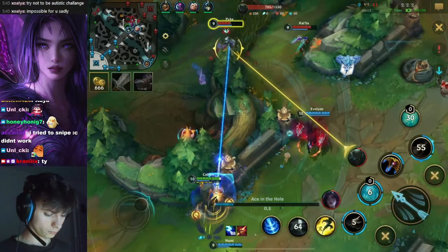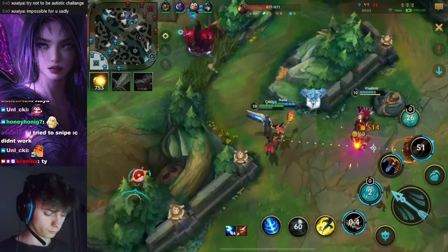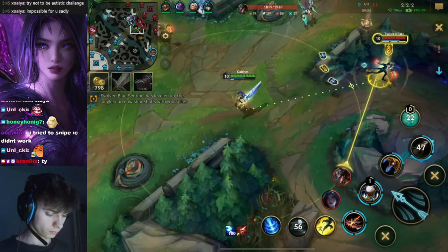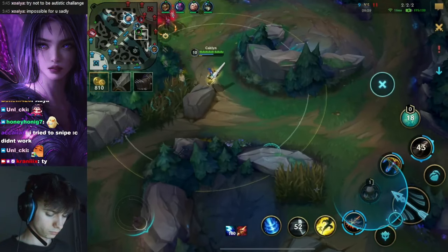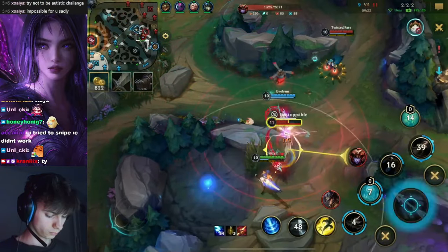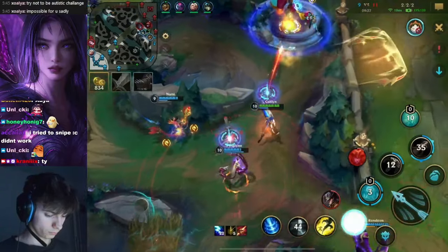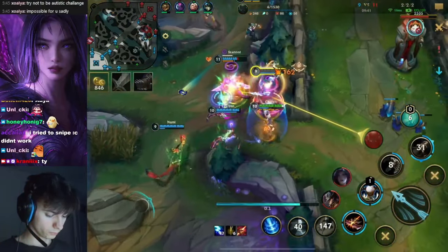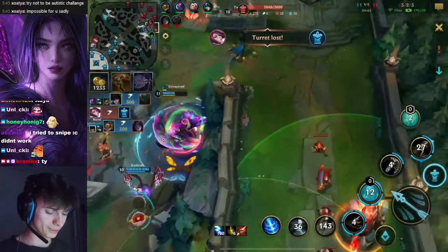Nice hook by the Pyke but doesn't accomplish anything — guy is too tanky as well. Evelynn on the hunt here and we're just playing the safest mode ever possible. Enemy team has a lot of chase-down potential, sadly the execute damage didn't come through. Pyke now coming forward, Protobelt forward as well. But Chronix has played enough Pyke to see this one coming from 50 miles away.